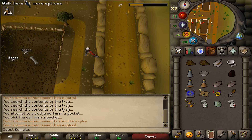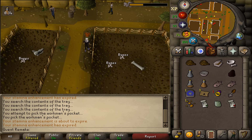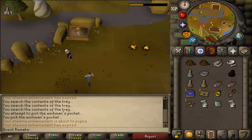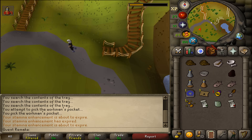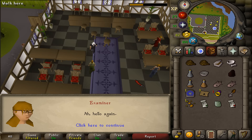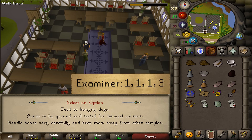Find the red shirt student and get his answer, then find the green shirt student and get the third answer. Once you have all three answers for the third certificate, return to the Exam Center. Select option one and the answers are one, one, and three. This should give you the third certificate.